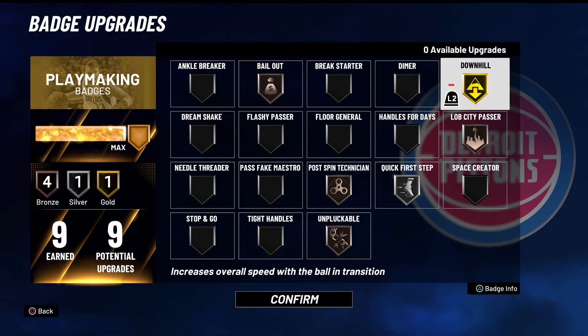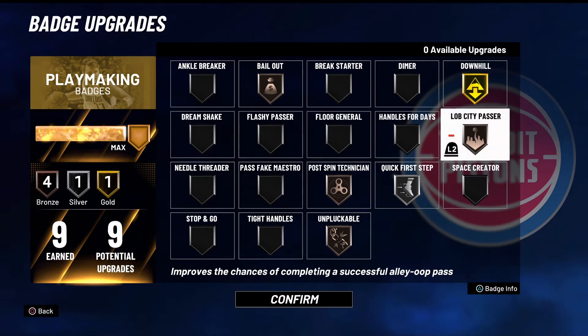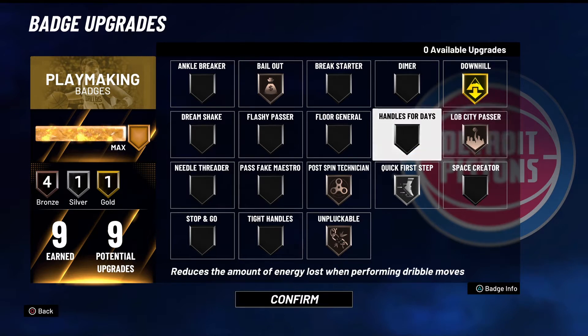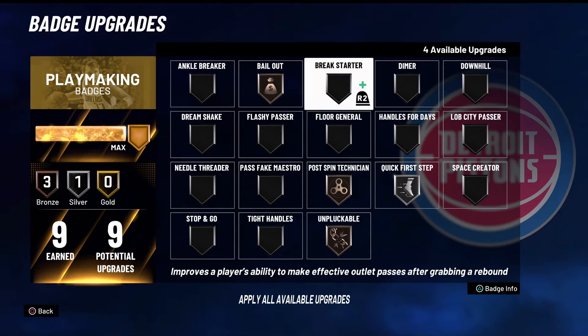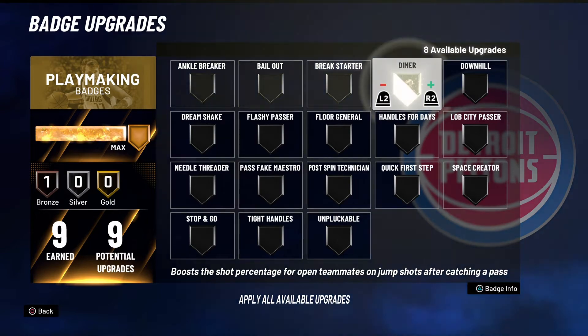These are playmaking badges. I'll be running a lot, but if I really want to help my teammates out I would change all this. Bailout is a must for me — if I'm about to drop into the paint and I think I'm about to go up for the layup but a big man is there, I have to throw it out. I like lap city passer, it helps me throw a lot better. And downhill helps me just get transition going.